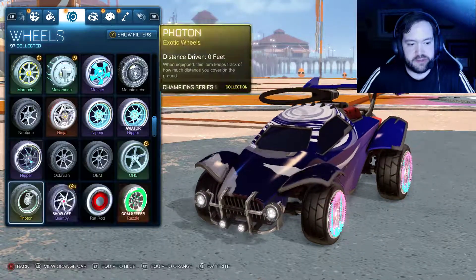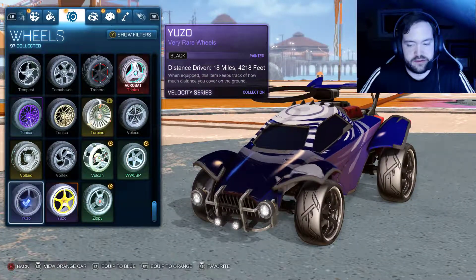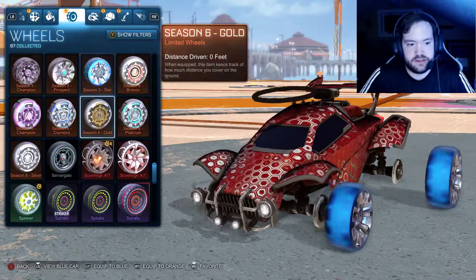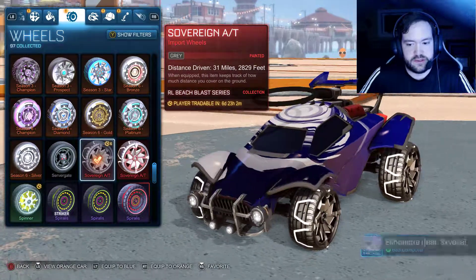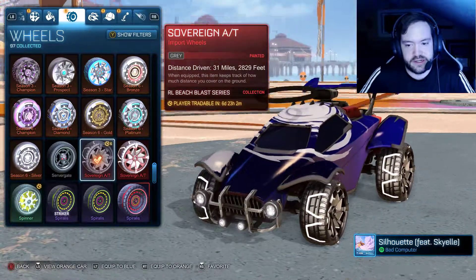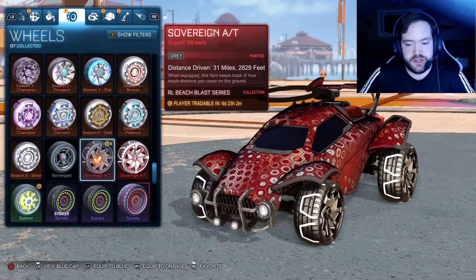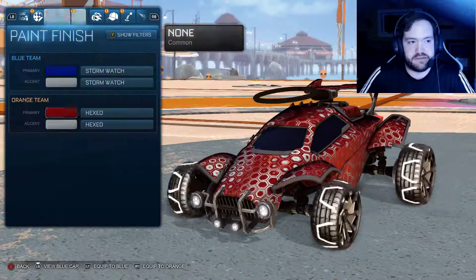I'm actually gonna use my black Giza, just change it up - cause why the heck not. Actually, the Gray Sovereign looks really good with my blue car. I'm gonna use the Gray Sovereigns on both of my cars.